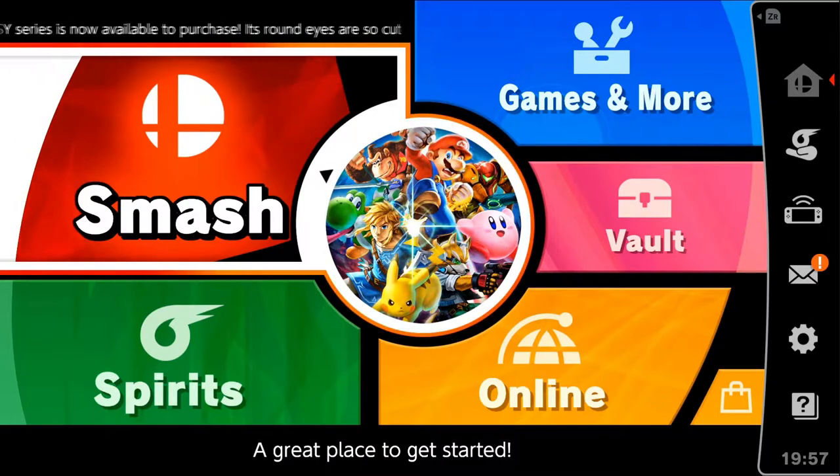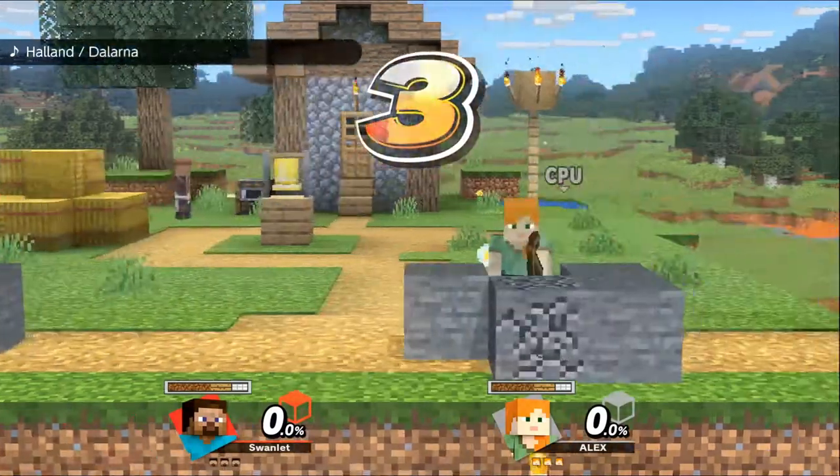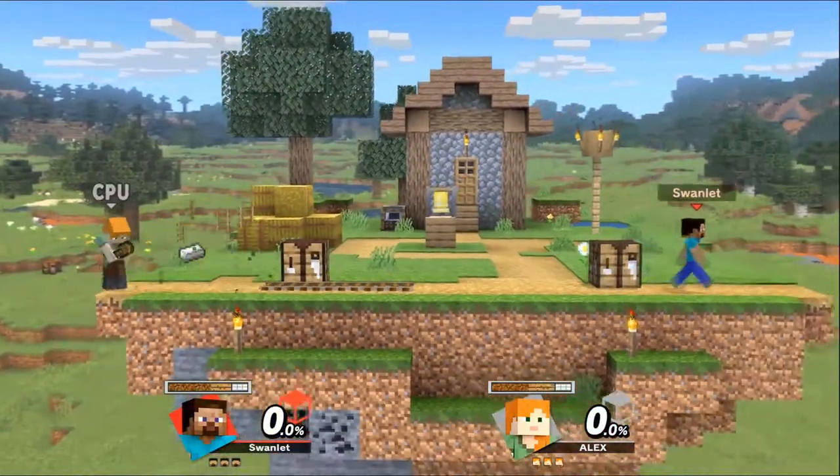Hey gamers, today we're gonna play Smash Ultimate, but whatever item spawns first, I'm going to create it in Minecraft. So let's just go into a game with items on real quick. The first item that appears on the ground I will make in Minecraft, so please don't kill me. Let's just wait for an item to spawn.